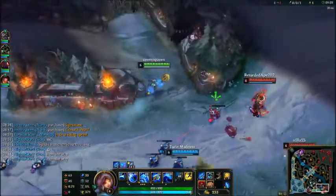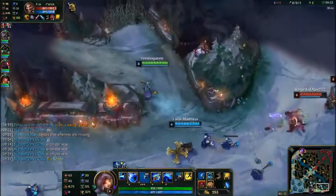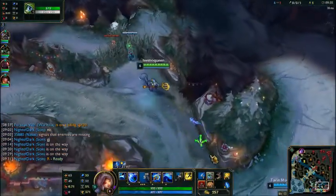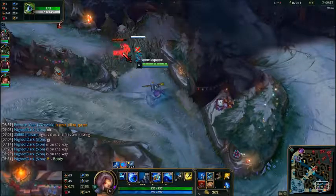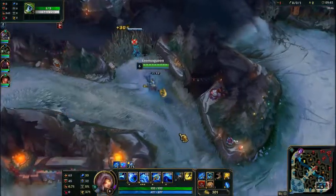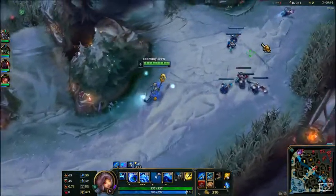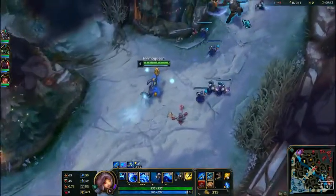Now I've got my ult up. Basically Nami's ult is a massive wave that knocks up enemy champions who come into contact with it. Oh, there's an enemy ward. I don't know what Sion is doing — that seemed like a pointless ult.